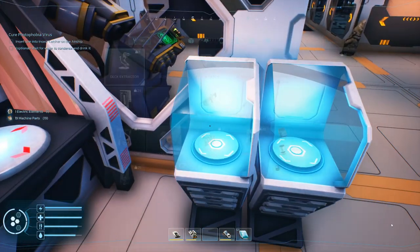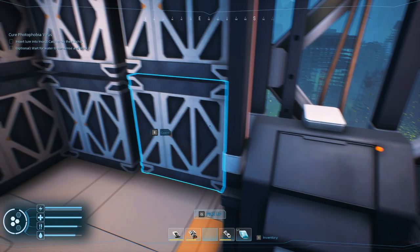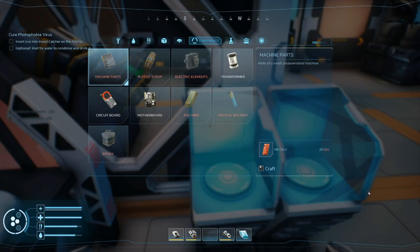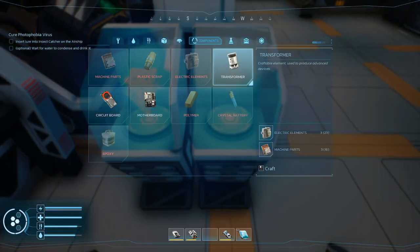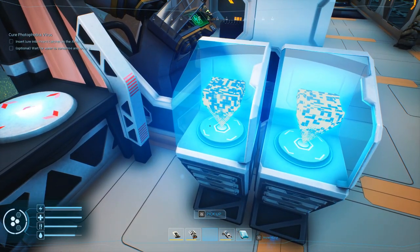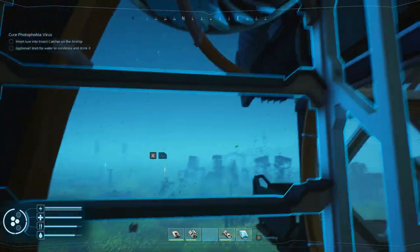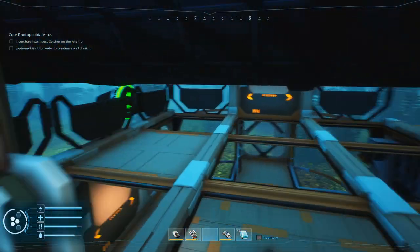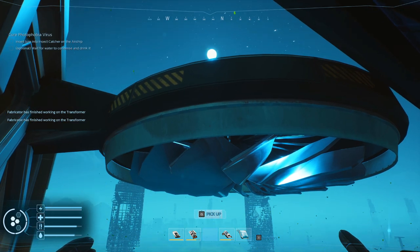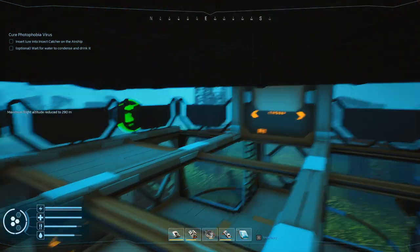Let's build this. I thought I grabbed a stack of each but somehow I only grabbed one. Let me get that going. I think transformers are faster than motherboards to print - apparently not, they're going to take a while. While we're waiting, let's go ahead and print all four - that's overkill but let's just do it. Actually let's do just two for now.